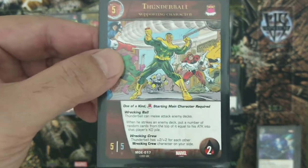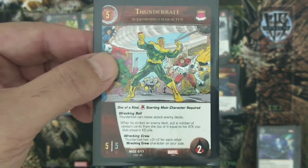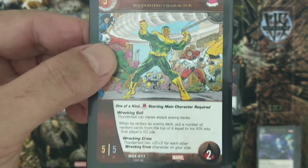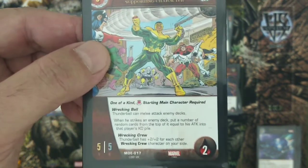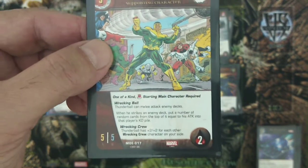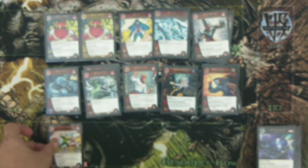Your final supporting character is Thunder Ball. Wrecker is unfortunately a six-drop and Microverse Battles only allows up to five-cost supporting characters. Thunder Ball is a five-cost, five attack, five defense character with two health — also requiring a Masters of Evil starting main character. His Wrecking Ball ability lets Thunder Ball melee attack enemy decks. As a Wrecking Crew member he gains plus two attack and plus two defense for each other Wrecking Crew member, becoming seven attack/seven defense with Bulldozer or Pile Driver, and nine attack/nine defense with both.